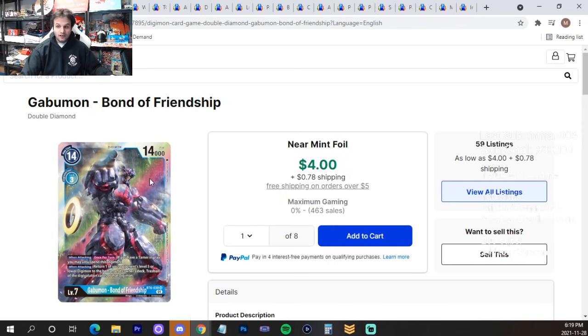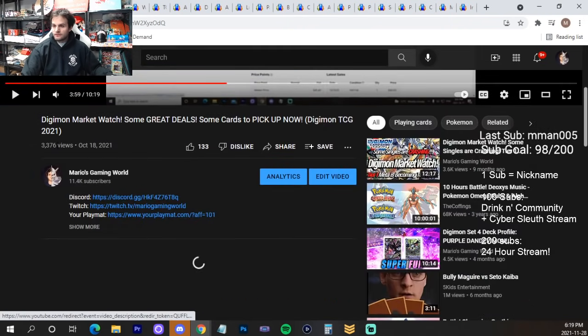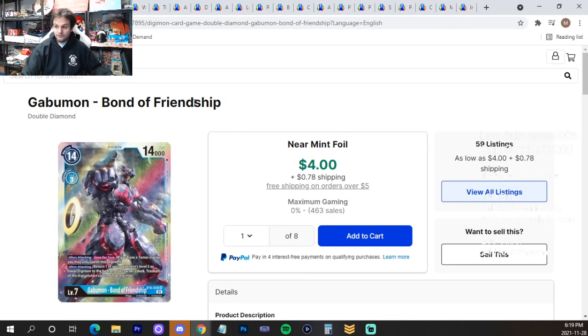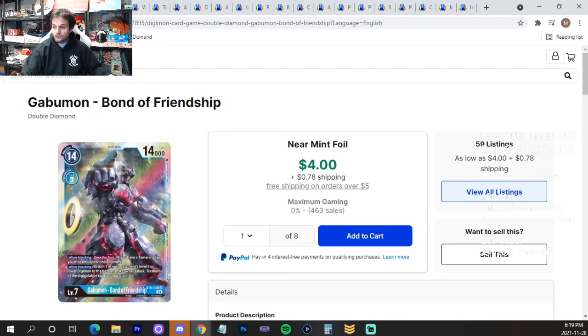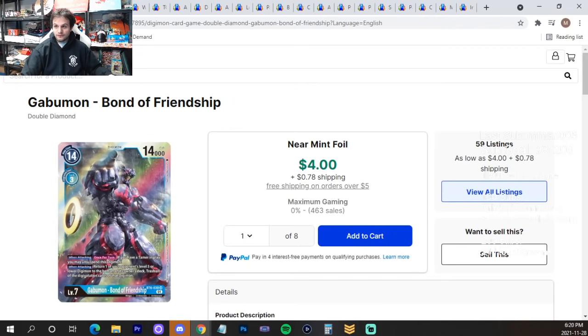Gabubond has crashed so hard, and people projected it to be one of the best decks of the format — just like Lord Nightmon, now five bucks. I did a Market Watch on October 18th where Gabubond was $40. Look where we are now — it has dropped massively. The reminder: do not buy pre-sales at all. People were buying this at $40 and they could have just been patient and got it for $4.